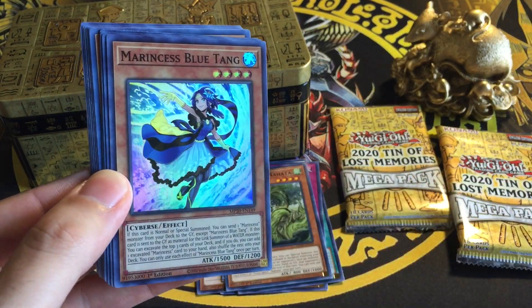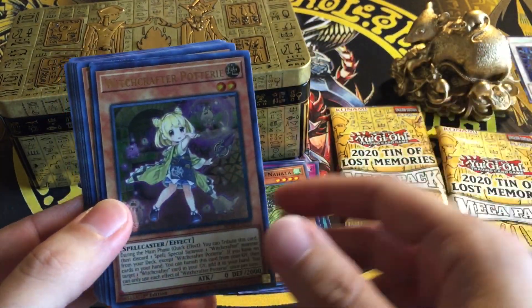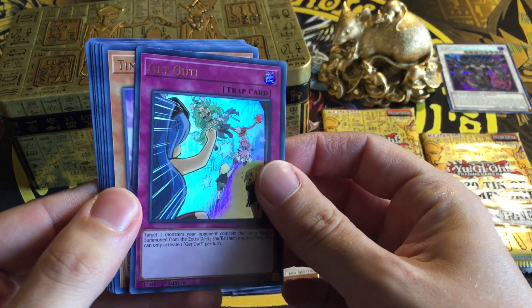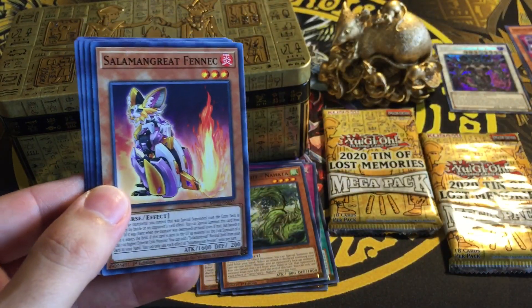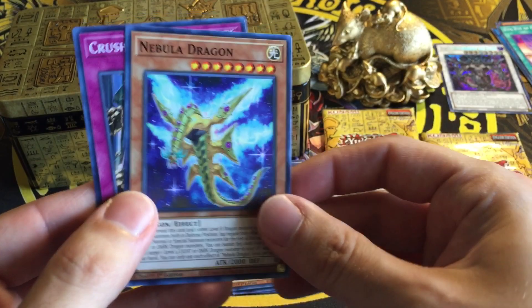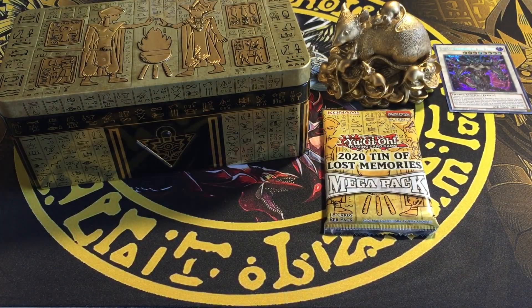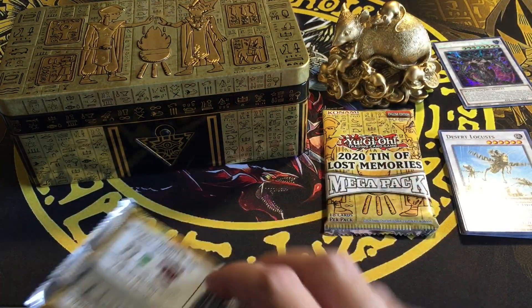Princess Blue Tang. Draco Berserker of the Tenyi — nice Secret Rare, there we go! Witchcrafter Pottery. Destiny HERO — Drywall. Selene, Queen of the Master Magicians. Great Fenrir, Berserker of the Tenyi. Evil Eye of Gorgonio, Nebula Dragon, and Crusher Run. What I don't want to see is more Desert Locusts — I got a bunch of those. This year does not need any locusts; we've been plagued with enough. But this is pretty sick so far — Draco Berserker of the Tenyi, bro, look at this!